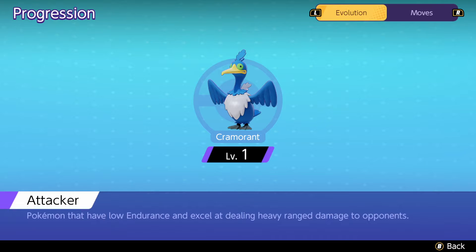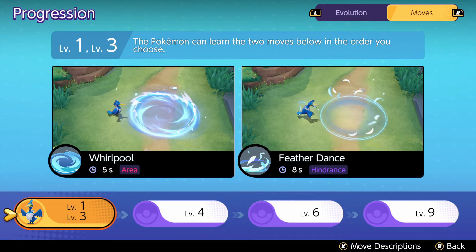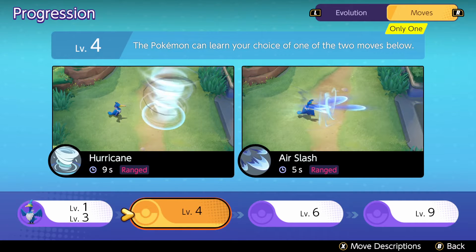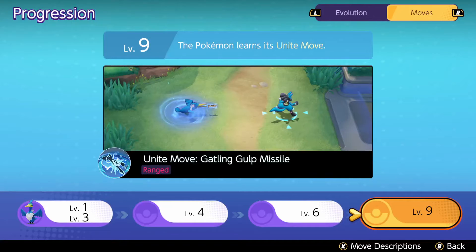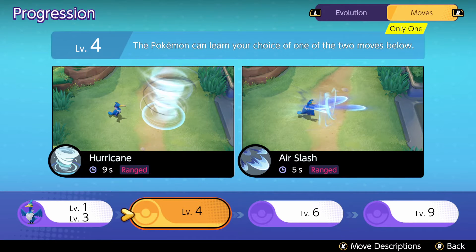He starts out at level one and doesn't have to evolve, which is great. He has Whirlpool and Feather Dance at levels one and three, then at level four he gets Hurricane and Air Slash, at level six he gets Surf and Dive, and finally he gets his Unite move Gatling Gulp Missile.